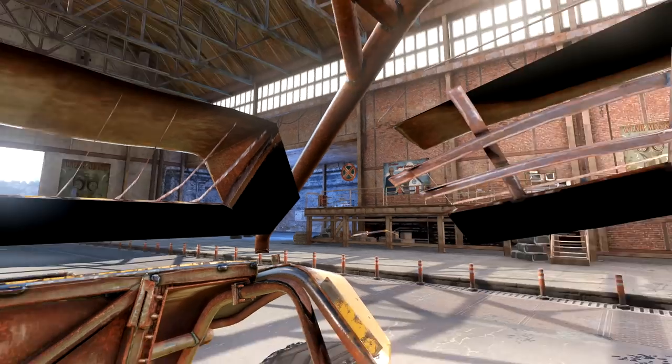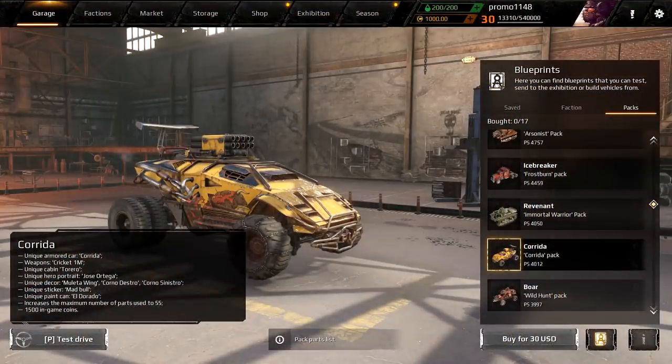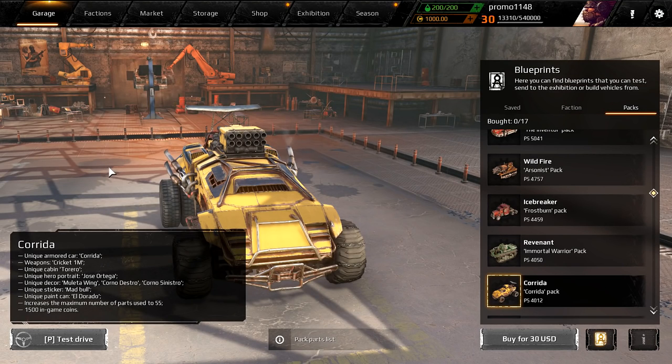The most surprising thing is it's 30 bucks — though the price might change when it releases. This pack also gives you 1,500 in-game coins. I would easily say this is the best cabin in this game right now — I'm really liking it, just because of this perk. Let's test it out, let's hear the engine.